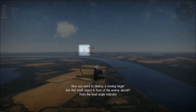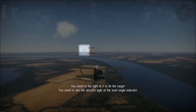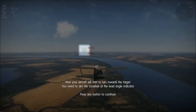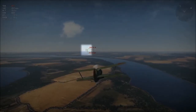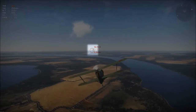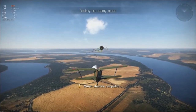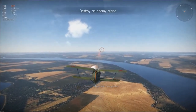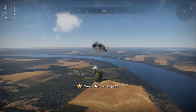Now you will need to destroy a mobile target. Your aircraft has started to turn towards the target. You need to aim the crosshairs at the lead angle indicator. Great job — the target is destroyed. Practice on a couple of enemy planes. Excellent, the hostile planes are down.